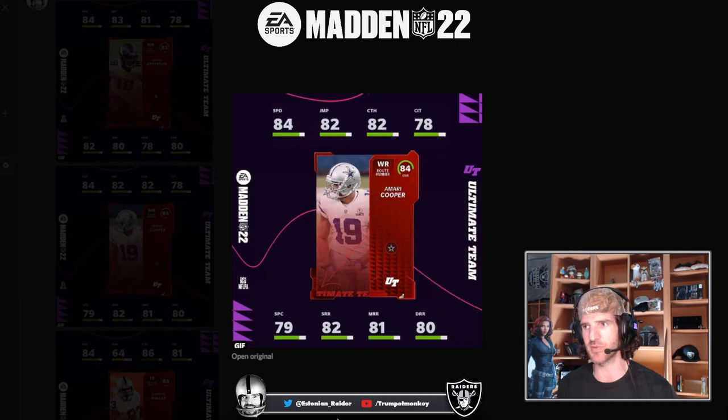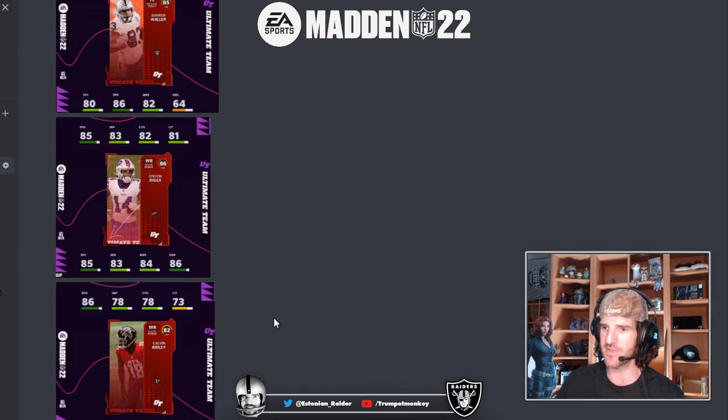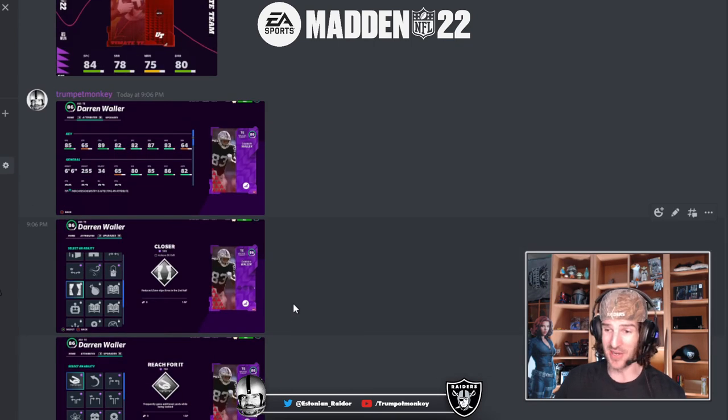Amari Cooper is gonna get up to around 86 speed, very respectable route runner - someone I might target for the Raiders theme team early on. Cowboys fans rejoice - CeeDee Lamb is gonna be pretty filthy as well. Justin Jefferson is getting some serious love: on an 83 overall the 84 speed isn't terrible, he'll get up to 86 speed at 84 overall powered up with theme team help. If he can get deep in elite, those post routes at 86 speed should be viable.